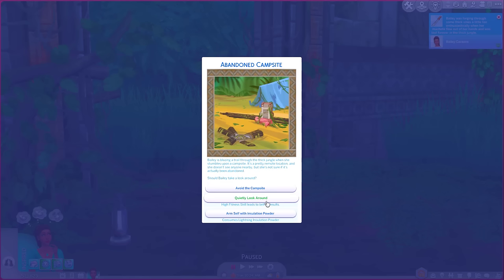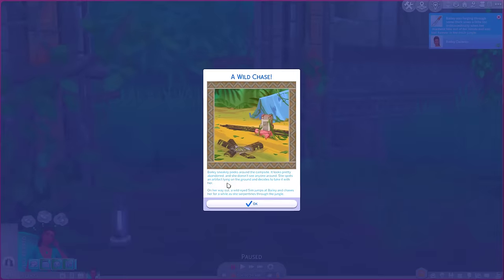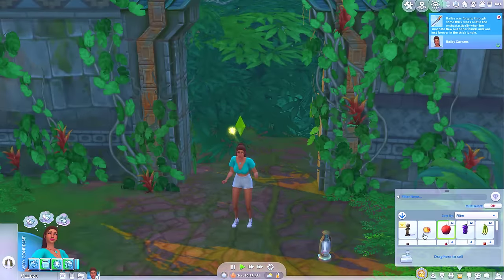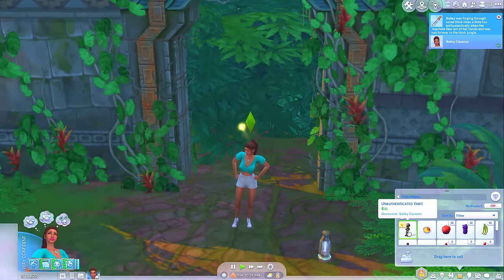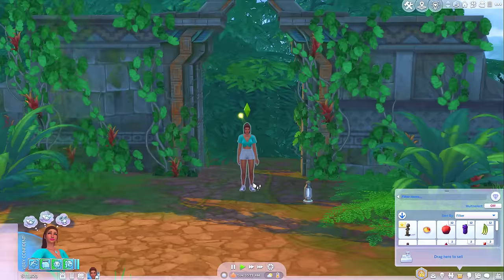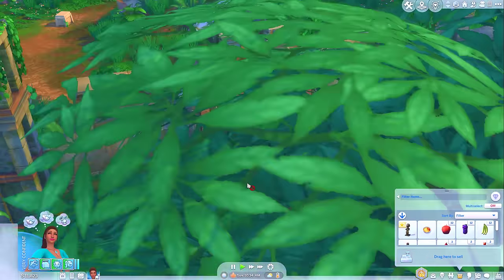Bailey is blazing a trail through the thick jungle when she stumbles upon a campsite. It's a pretty remote location and she doesn't see anyone nearby, but she's not sure if it's actually been abandoned. Should we take a look around? Let's quietly look around, I think. Bailey sneakily peeks around the campsite — it looks pretty abandoned. She spots an artifact lying on the ground and decides to take it. On her way out, a wide-eyed sim jumps out at Bailey and chases her for a while as she serpentines through the jungle. So I guess we still have it then — yeah, we got an artifact. You lost your machete though.